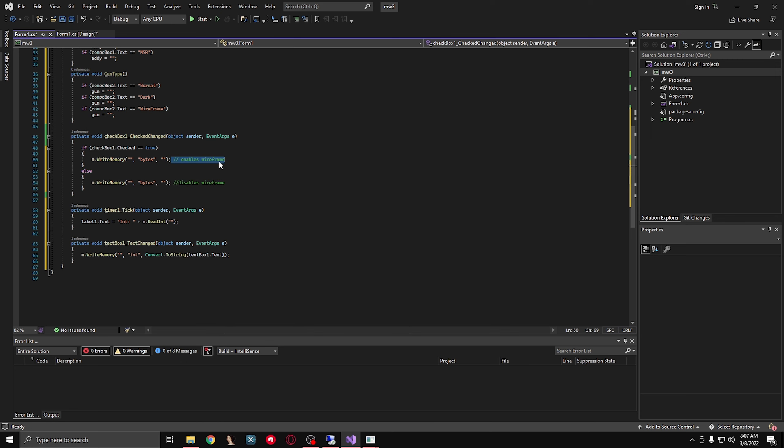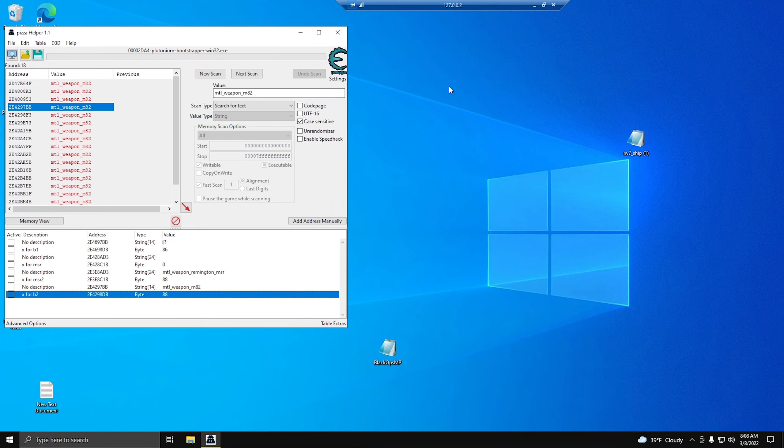We can go ahead and make some comments here if you want. Right here we say 'Enables wireframe', and right here we can say 'Disable wireframe'. And what these little green things do - they're pretty much text that you can read that won't be executed by the computer. Okay, it is done.